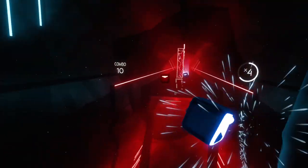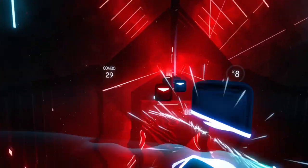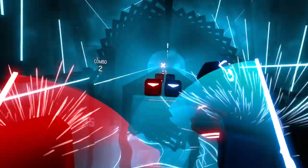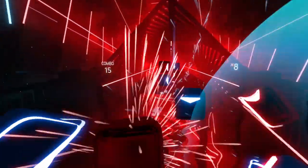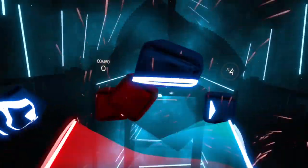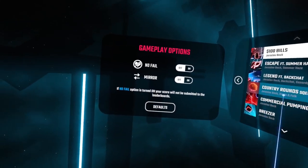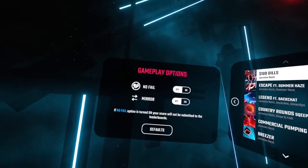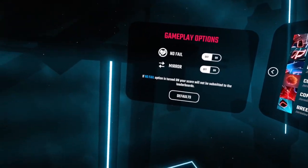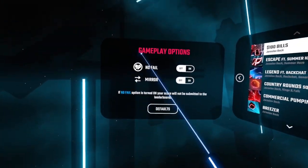Excuse me for my shitty gameplay, I lost that. One of the other things that is in this build is that there's a lack of modifiers. It's just no-fail and mirror, like in all the other previous versions. I don't know when they implemented the other modifiers, but it just has no-fail and mirror.